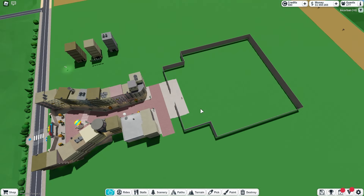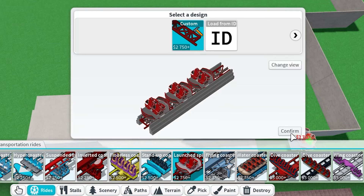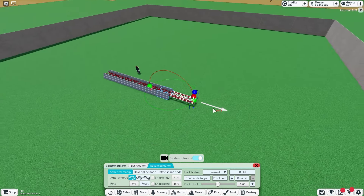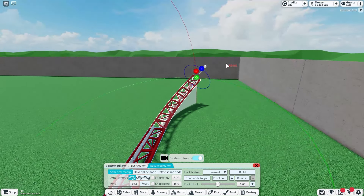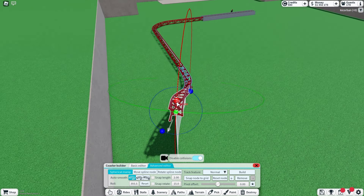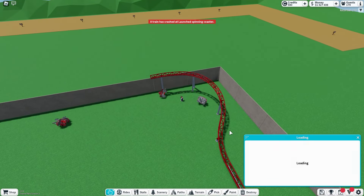Now that we've got the basic shape of the building done, we're going to get the ride down. I think for this I want to do a launch spinning coaster. The station we will just put around here and then we can start the actual ride. First we'll have it come around the corner, then I want it to have a boost. And after the boost I'm going to have it kind of come up here towards the right, and it's going to spin the other way. Let's see how that feels. That's actually not too bad, but I'm going to go ahead and finish the coaster real quick.